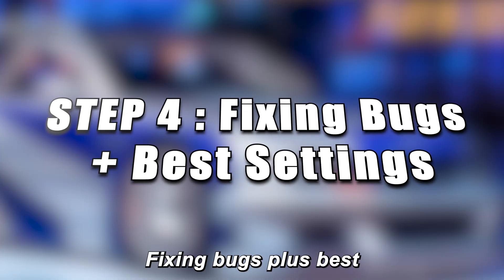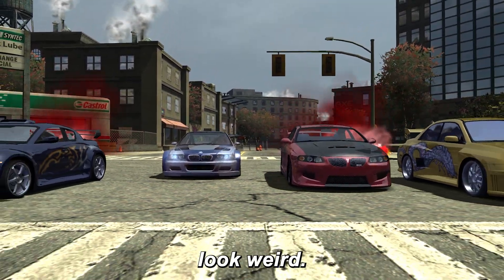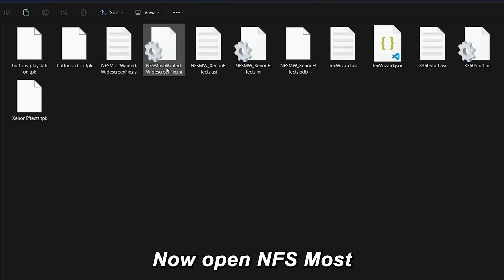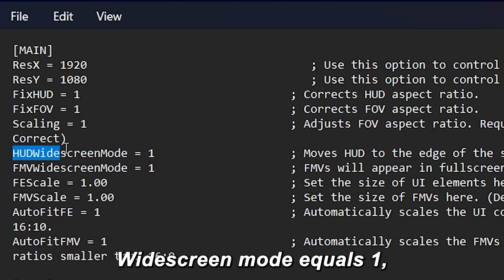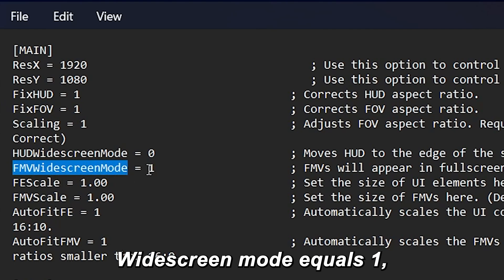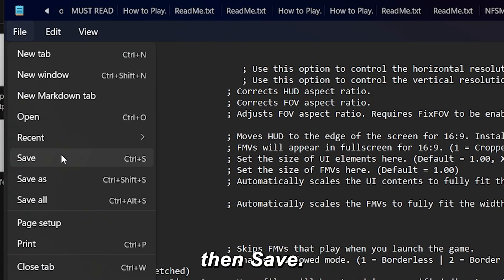Step 4: Fixing bugs and best settings. This part is super important — if you skip this, the game might crash or the HUD will look weird. Inside your game folder, open the Scripts folder, then open 'NFSMostWanted_WidescreenFix.ini.' Change the following: Resolution to 1920x1080; under HUD, Widescreen Mode equals 1 — change to 0; under FMV, Widescreen Mode equals 1 — change to 0; Scaling equals 1 — change to 0. When done, click File, then Save, and close it.